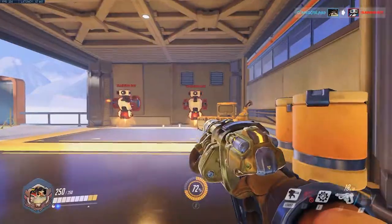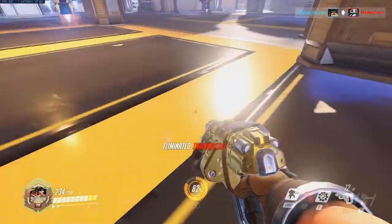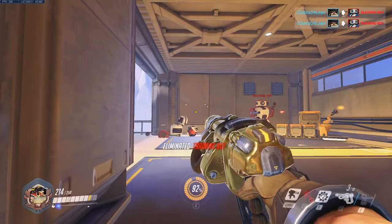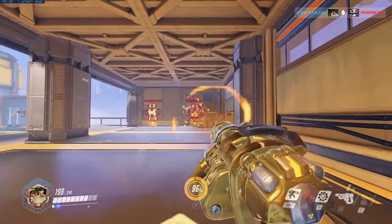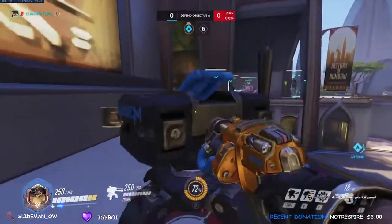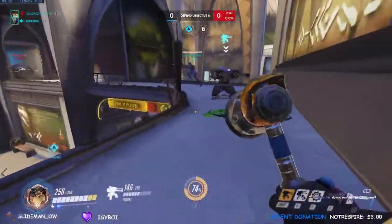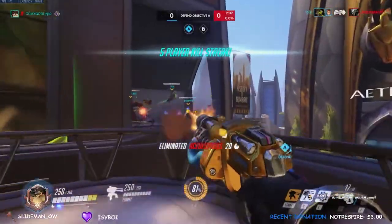Torbjorn's right click or secondary fire is a burst shotgun that does 105 damage to the body. It shoots 10 pellets that each do 10.5 damage, and has a maximum damage range of 10 meters before falloff begins. Because this shotgun has such a short range and immense pellet spread, it is frowned upon to use it in most situations where you'd want to use his Cheetos. However, it can be very good for breaking shields, finishing low HP targets, and pressuring tanks to use abilities.